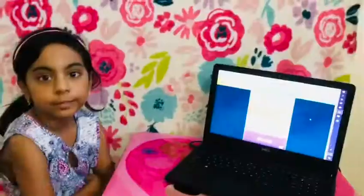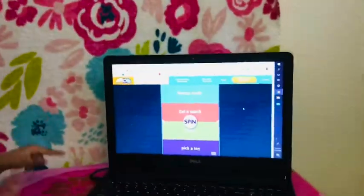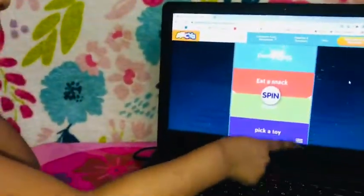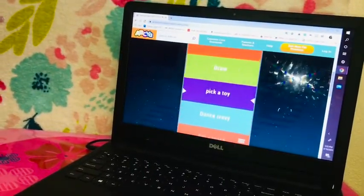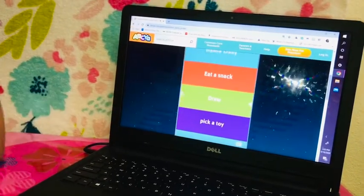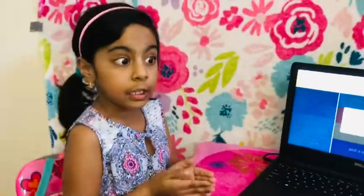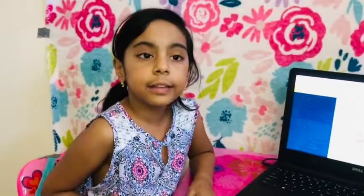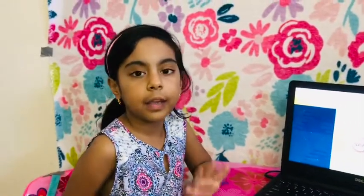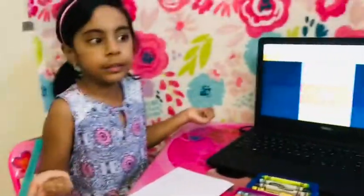Round ten, and now I'm going to spin the wheel again. I hope I get to eat a snack — I really want that. Pick a snack, pick a snack, or pick a toy. Draw again. Well, I can draw again because I draw pretty good. It's like this round there's no timer, so I can draw whatever I want.